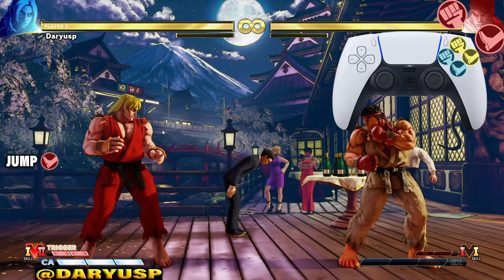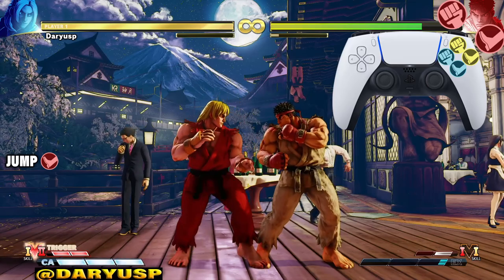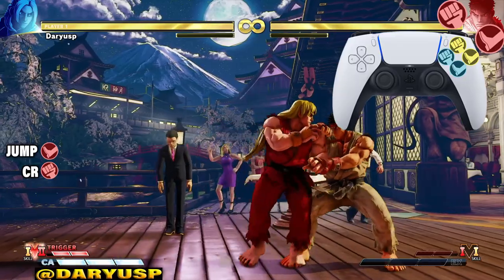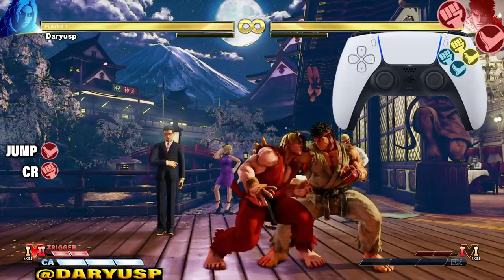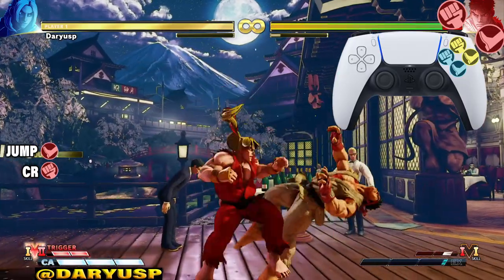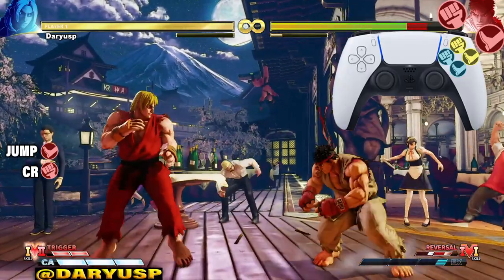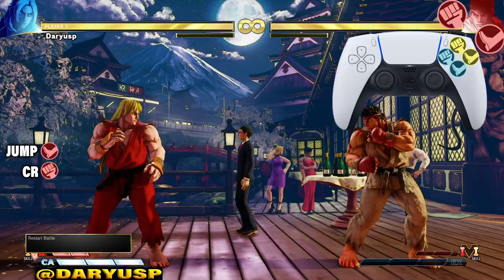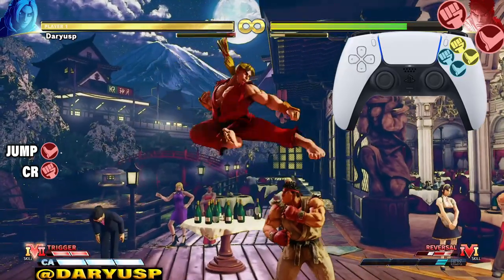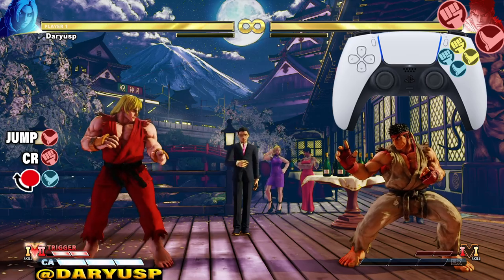We start off with the jump heavy kick — just like that, very easy. After that jump-in heavy kick, we want to hit him with the crouching, or down, heavy punch. I have counter on, so you get more damage. It's gonna look just like that. Let's keep it moving.